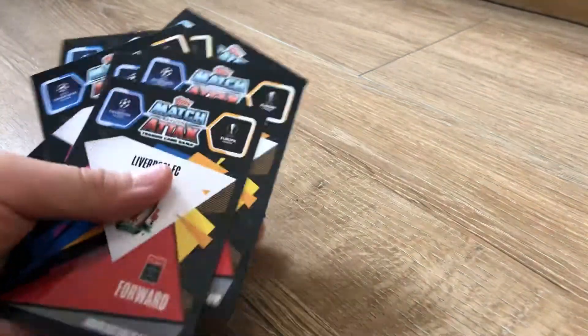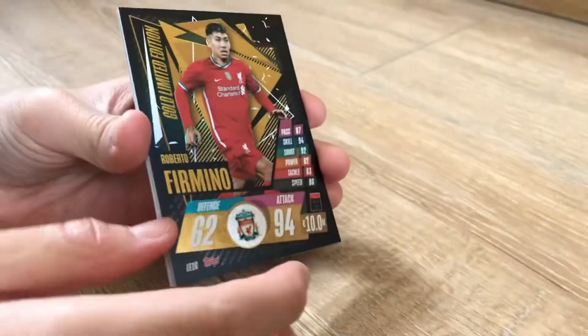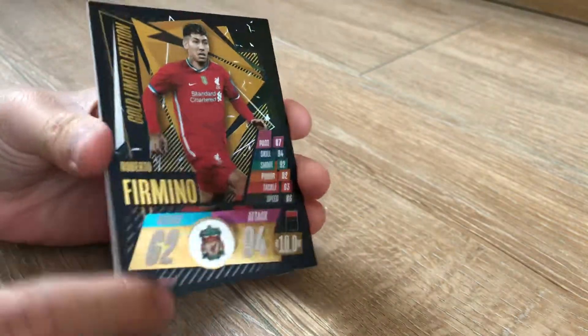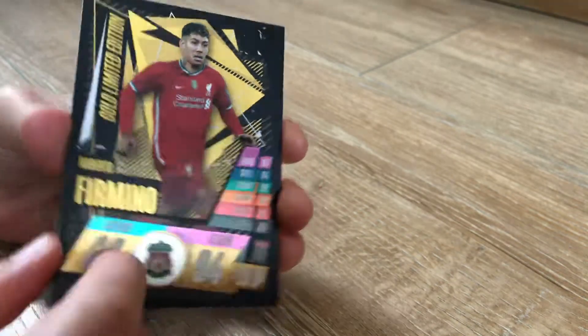What's up guys, today I'm going to be showing you all of the limited editions I've collected this season. Let's quickly get into the video. The first limited edition we have is the Firmino limited edition - I got it from the starter pack, so very nice, 94 in attack, 62 in defense.